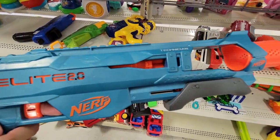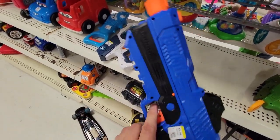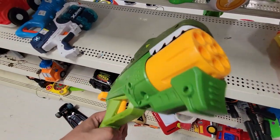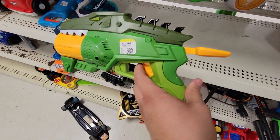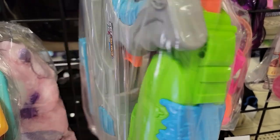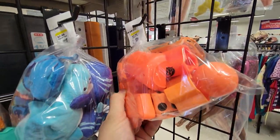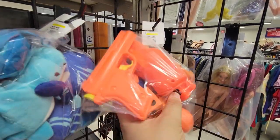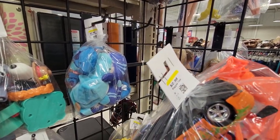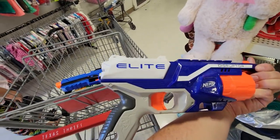Looking around at some X-Shot blasters, and here was the Technician for Elite 2.0 — not a bad one but definitely not for me. Found a Fortnite blaster — I usually see these in yellow, not in blue, so I went ahead and picked that up. There was also a dial blaster where the trigger didn't work correctly. Found a couple of X-Shot blasters and an Air Warriors blaster — passed on those for five bucks, not worth it. Found some Nerf targets and what I believe is a Nerf shell for a Sledgefire — could be wrong, looks a little thicker — but three bucks was steep for only one shell. And over here the Disruptor — I have many already, so I passed.